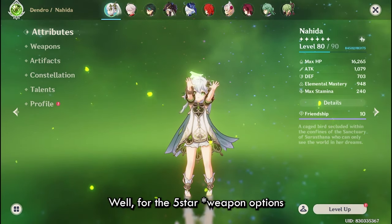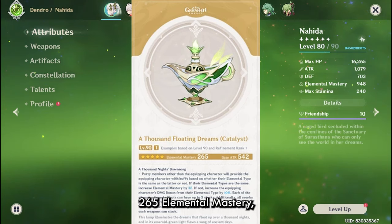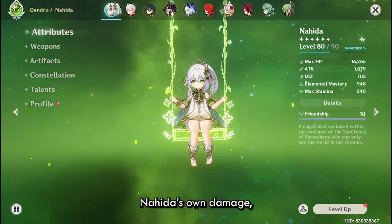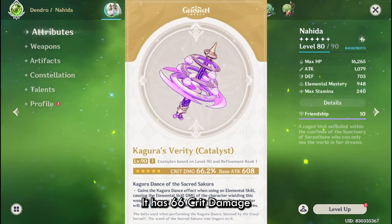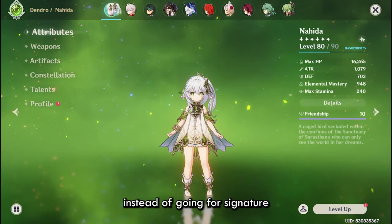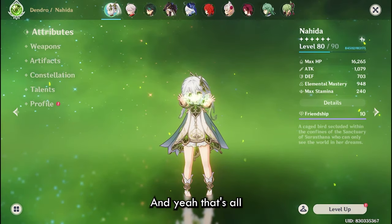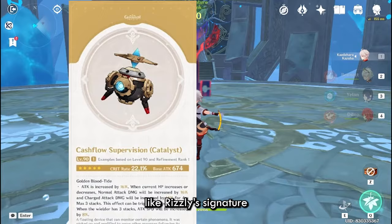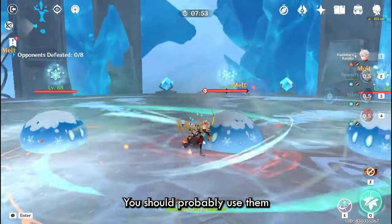For 5-star weapon options, her best in slot is her signature, A Thousand Floating Dreams — it gives a lot of damage, 265 elemental mastery, and some team support capability. However, if you are only looking at Nahida's own damage, alongside A Thousand Floating Dreams and sometimes even better is Kagura's Verity, Yae's signature weapon. It has 66% crit damage and the passive works really well with Nahida. Other 5-star stat-stick options include Lost Prayer to the Sacred Winds. You can use Raiden's or Noelle's signatures but those are not standard weapons, so you should probably use them on their own characters.